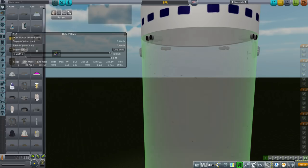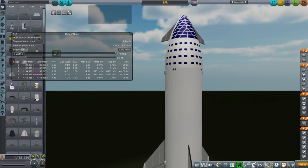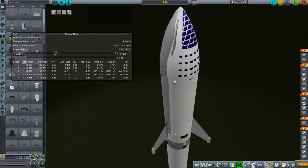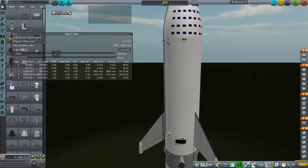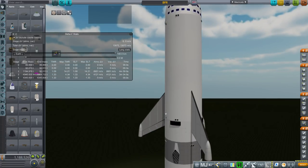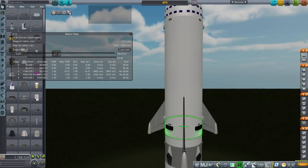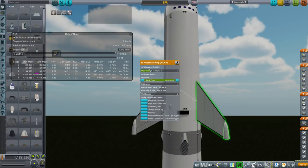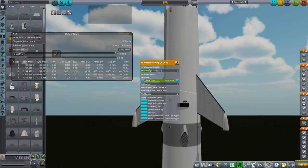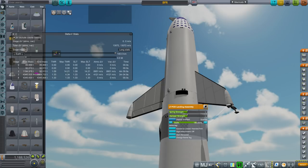As far as the aerodynamics of BFR are concerned, I have no idea. I've taken it into the SPH and made as many canards as I could without making it look wrong. But the fact of the matter is that the center of mass is far ahead of the center of lift, and I don't see any easy way of counteracting that. The front end is going to be heavy, and the Raptor engines are not very heavy.